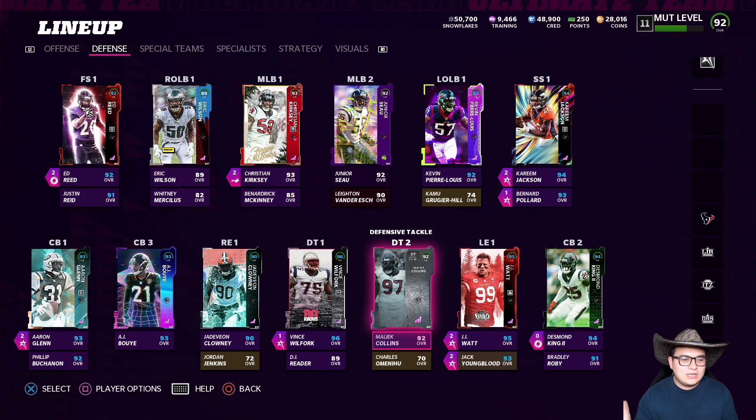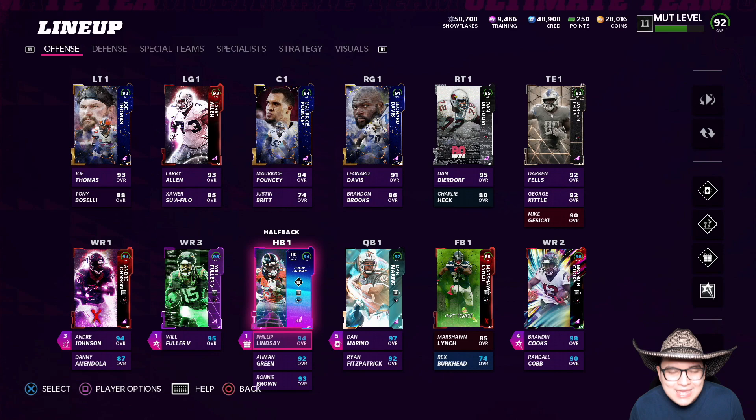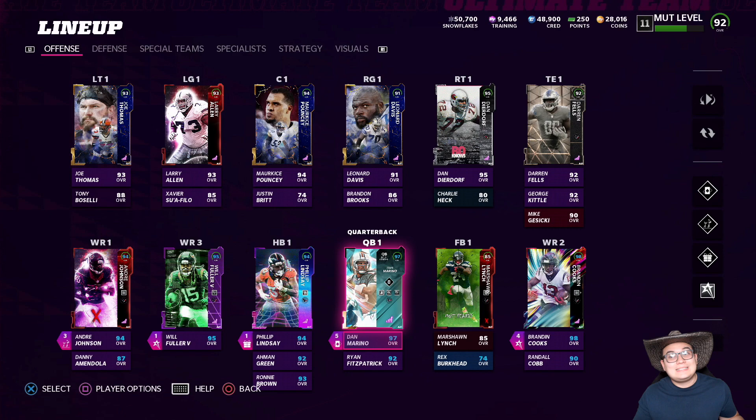We're used to using Justin Reed which has like 94 speed and 95-ish acceleration, so it's definitely gonna be a bigger, heavier user. We got 52 out of 50 Texans chemistry, 92 overall. This is what the defense is looking like. On offense it's still the same - we got Andre Johnson, Will Fuller LTD, Brandon Cooks, Dan Marino at quarterback, and Phillip Lindsey as our halfback. My strategy cards are: Let It Rip, Deep Route Specialists, In The Zone, The Island, and Zero Chill One Deep Freeze. Let's jump into a game, let's ball out.